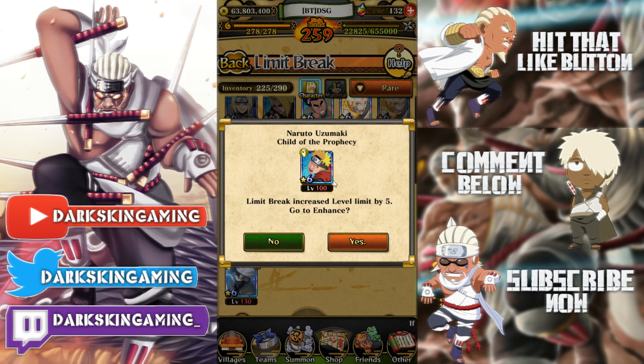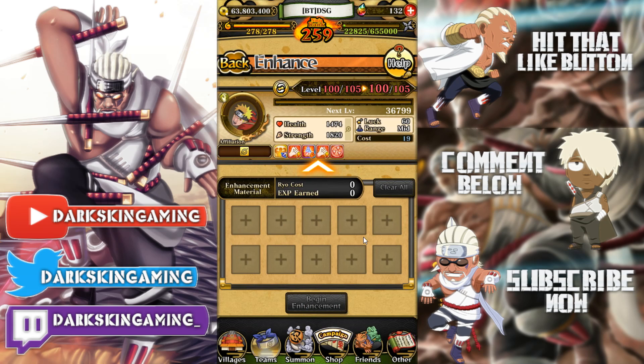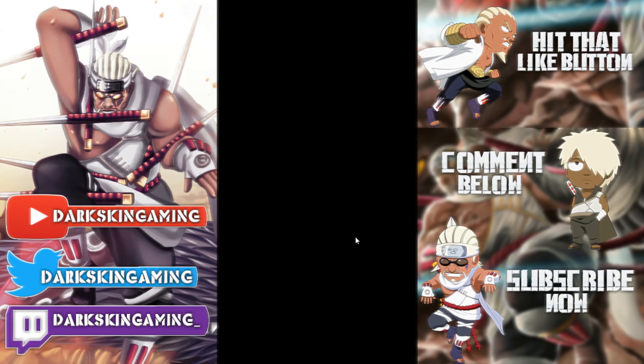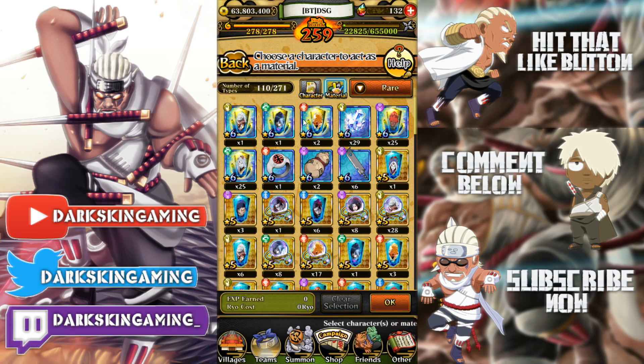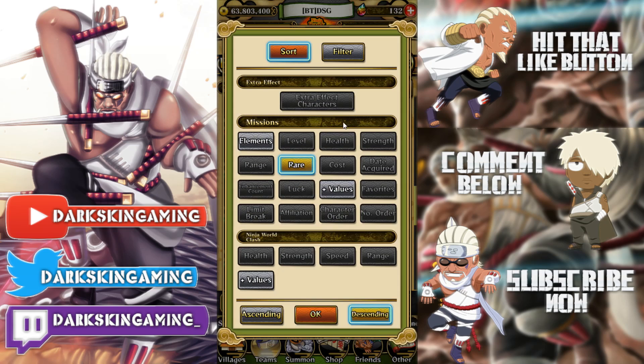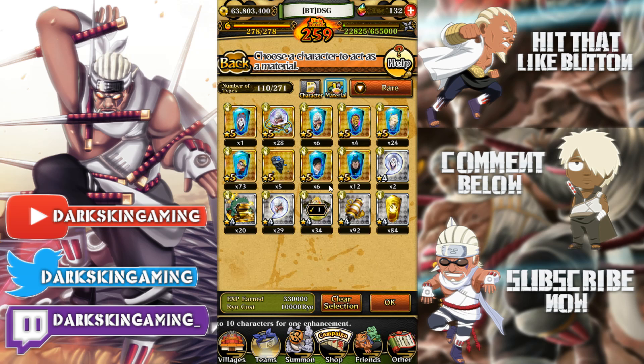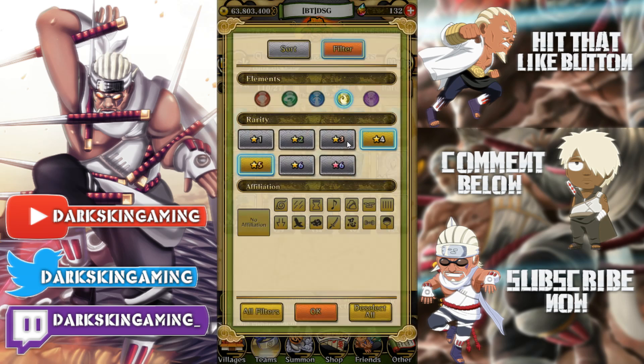And then it's like, hey do you want to go to limit break increase? Go to enhance, yes. And then we could just filter this out — five and four star ramen, or four and three star ramen.